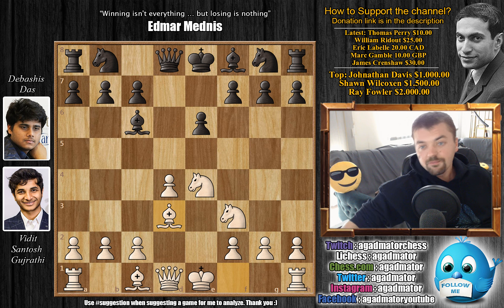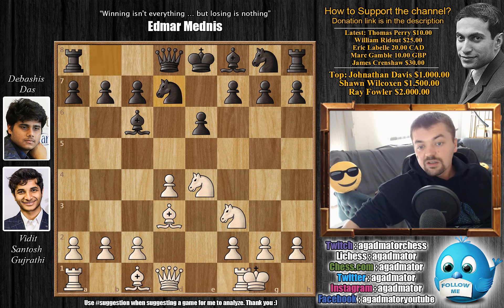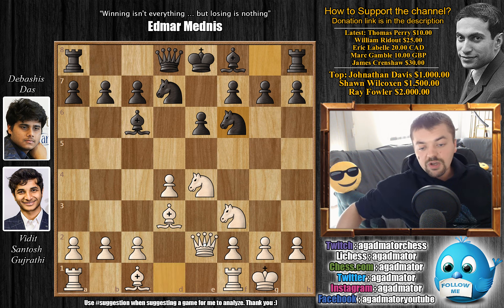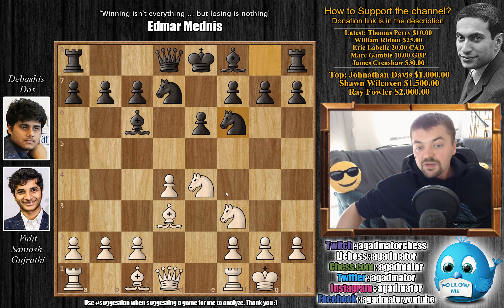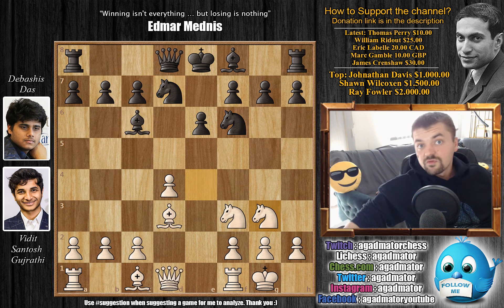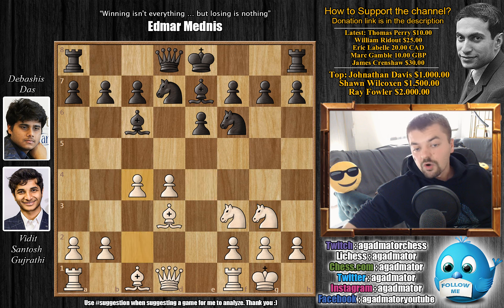Bishop to d3, knight to d7, and now Vidit castles. We have knight g to f6. Although sometimes you want to develop a piece and defend the knight that's attacked twice, here black would simply get too much out of the exchanges. You don't want to allow something like that as white once you've defended the b7 pawn — this knight can come to f6 and all is well for black. So Vidit simply moves the knight back. Bishop to e7 and c4 now.